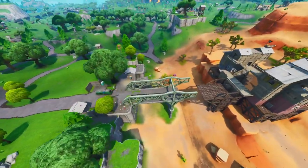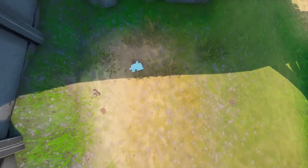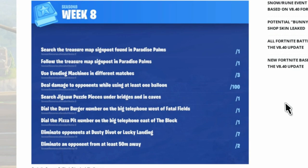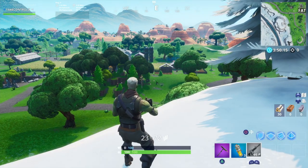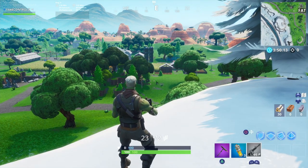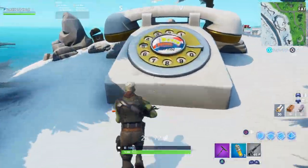The last jigsaw piece is just under the bridge between Paradise and Fatal at the pirate camp — look just over this side. The next challenge is dial the Durr Burger number on the big telephone west of Fatal Fields — I'll show you where that is quick.